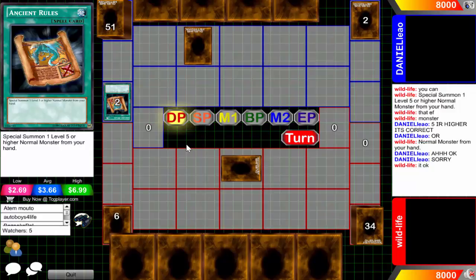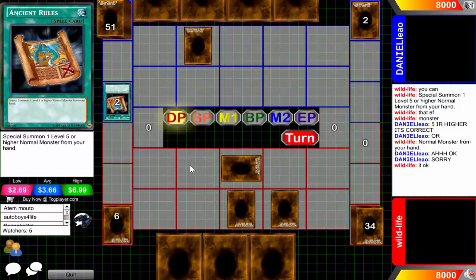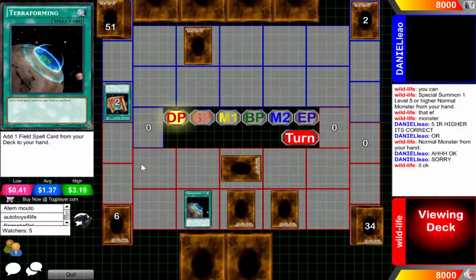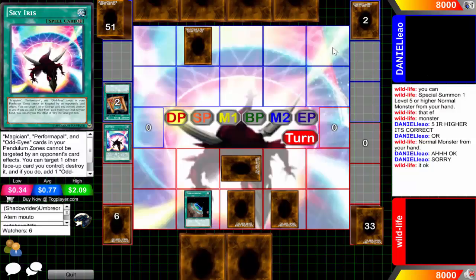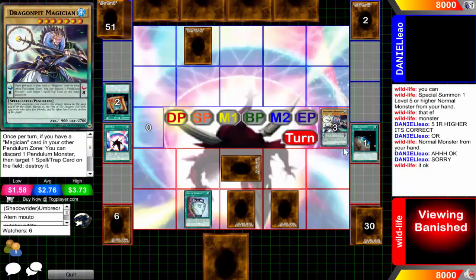Wildlife is going to set a monster and then set a spell or trap - scratch that. He activates Terraforming. Perfect order right there. Unfortunately Chicken Game is banned - he's going to go for Sky Iris. This guy better not PM me saying 'what's your pendulum.' Last time we saw Sky Iris on Low Rated Duelists the guy was like 'what is a pendulum,' and now he's going to play Pot of Duality right after. Dragon Pit - double Dragon Pit and one other card revealed.